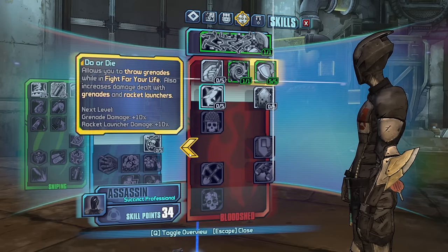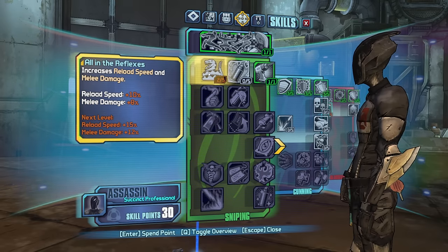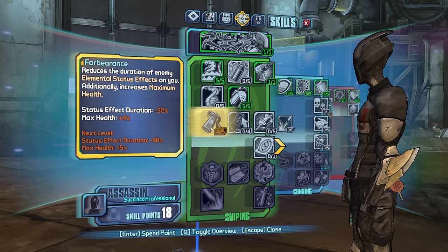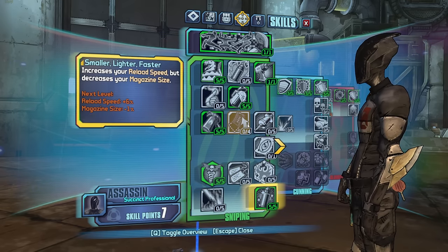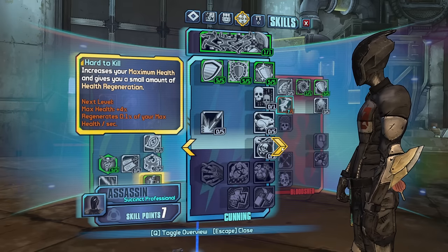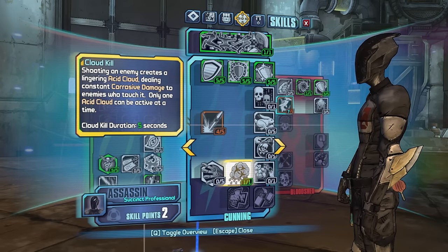Here we go. One point in Ambush for now, then we go Boar, All in the Reflexes, Fill to the Brim. Forbearance. Grim. One Shot One Kill. I want to get down to Cloud Kill as well. Close Enough. Cloud Kill. Anything else we want here?